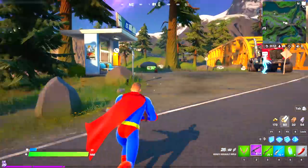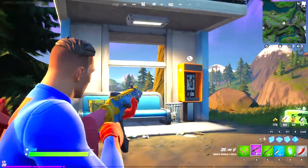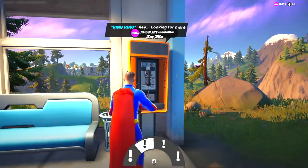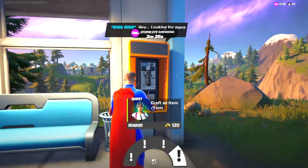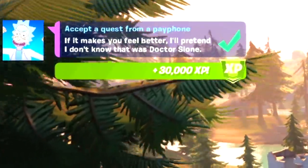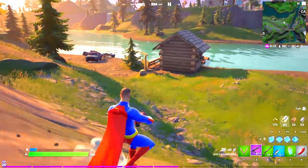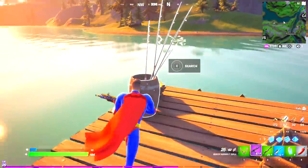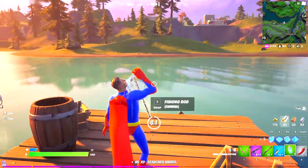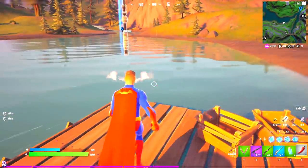After talking with the boss a phone rings — pick it up. The quest says: eliminations, tame wildlife, fish at fishing holes, or craft an item. We'll go fishing — completing it gives 30,000 XP and leveling up earns Battle Stars. Grab a fishing rod and head to a fishing hole nearby to complete this quest.